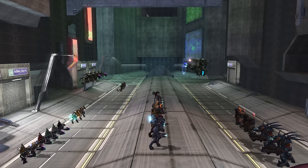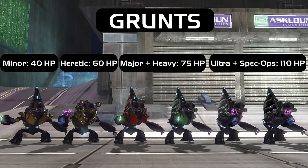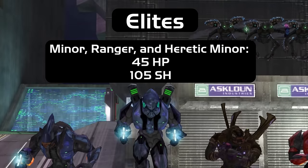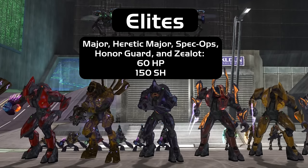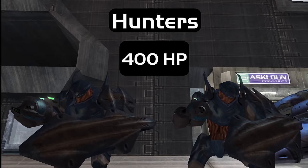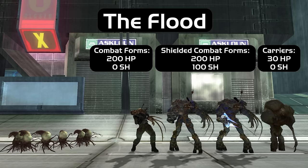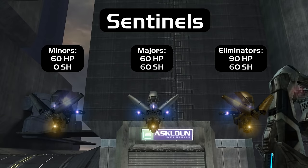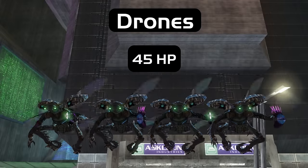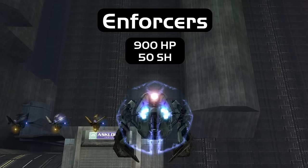Halo 2 has quite a few more enemy types than Halo 1. Returning Covenant cast members are Grunts, Jackals, Elites, and Hunters. The Flood brought back infection forms, combat forms, and carrier forms. Sentinel Aggressors make a return as well. New characters are introduced: the Covenant gain Drones and Brutes, and the Sentinels introduce the Enforcer.